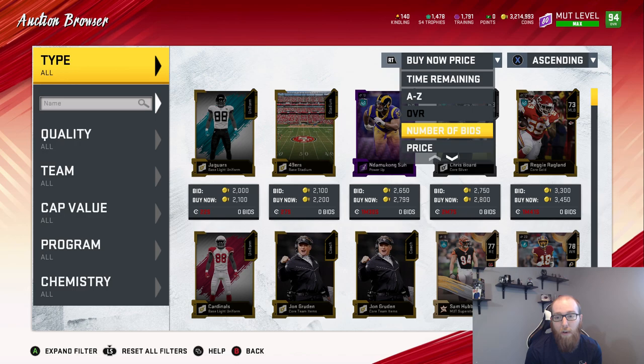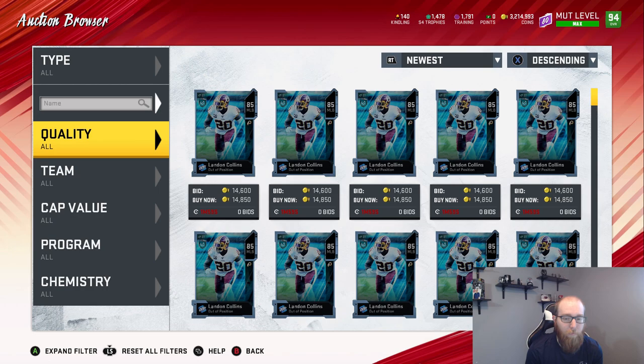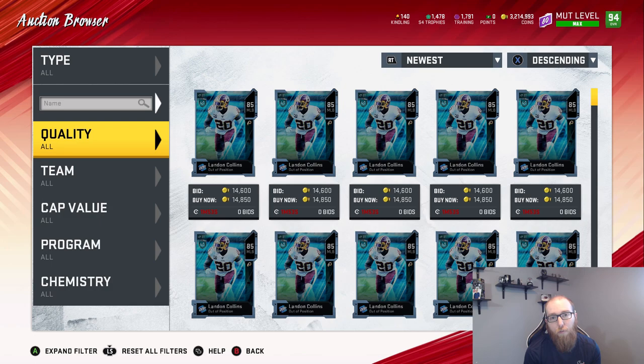You may have pulled power-ups in a random Twitch pack or a pack that felt like nothing — like, oh, it's just a power-up, they usually go for a few hundred coins. But it may actually go for 20,000 or 30,000. Just something to think about and look at.